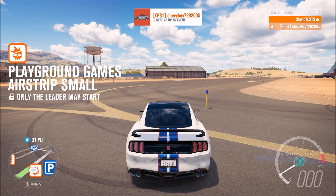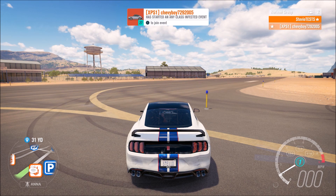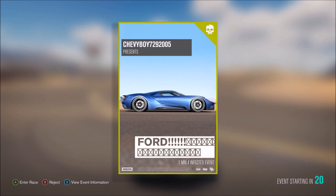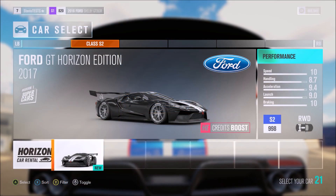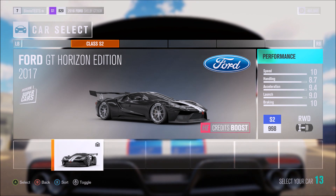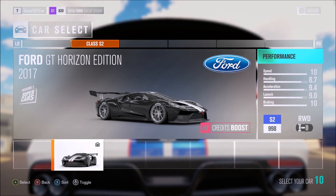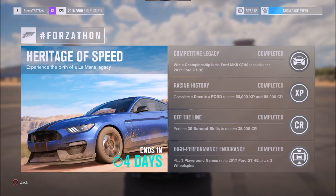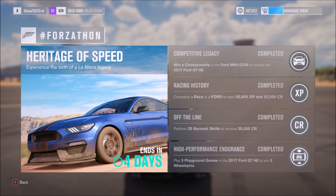I also want to cover the fourth challenge. You're going to need the GT Horizon Edition — I have it now because I completed the first challenge — but if you don't, same thing: in online free roam, join your friend's session with it blueprinted exactly as I showed, with one minute duration. They made it so I can only borrow or rent the Ford GT Horizon Edition. Just go into playground games, do the Infected matches three times, bump into each other, and 15 seconds later once the ghost barrier goes away you're done. I completed that challenge on my second account, so the Forzathon is now complete.